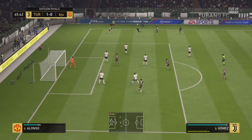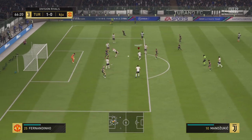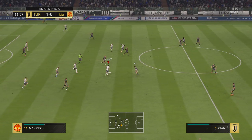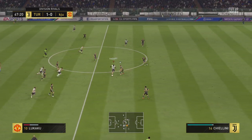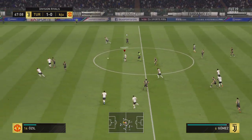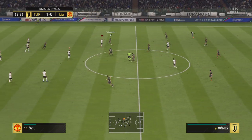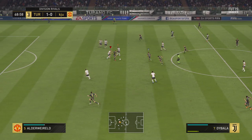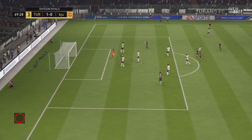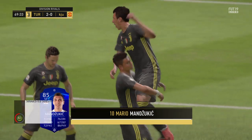Gomez — now he can cross it. Here's the shot — he's blocked that well. A bit predictable with the passing, and the opposition able to deal with that. Dybala — in on the goalkeeper. And Zoukic — it's in! Fine moment for them. They've got a firmer grip on the game now, they're two ahead.